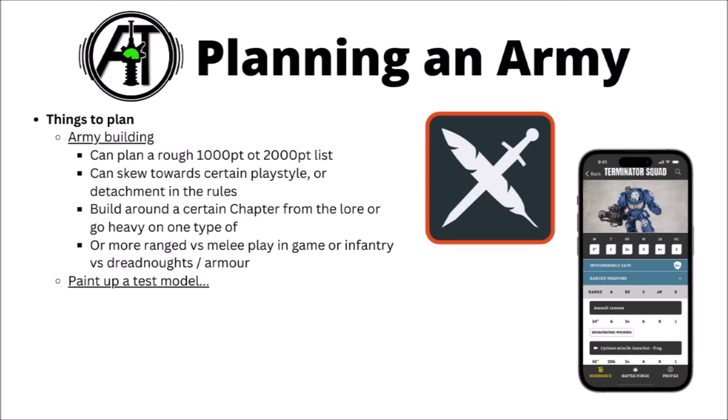If you're starting to get a rough idea of which way you'd want to go for Space Marines, I'd think about starting to plan out an army list. You could mess around with things like Battlescribe or the Warhammer app and put together a couple of ideas for, say, a thousand point or two thousand point list — either trying to go for a more balanced Space Marine force with cool units you like, or skewing towards a certain play style with your detachment choice or unit rules. You can absolutely collect just for a thematic force from the lore without worrying too much about gameplay.